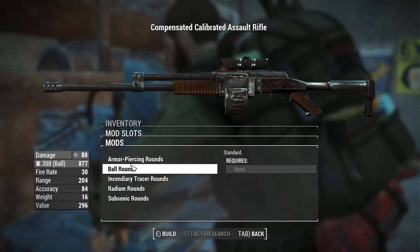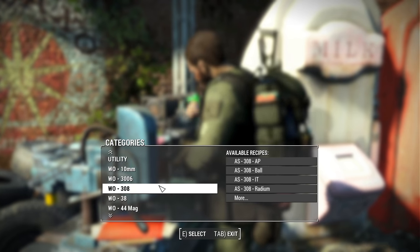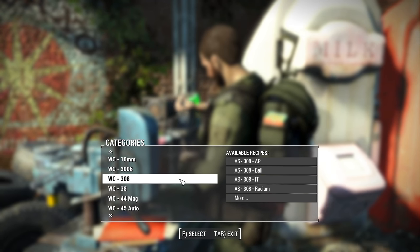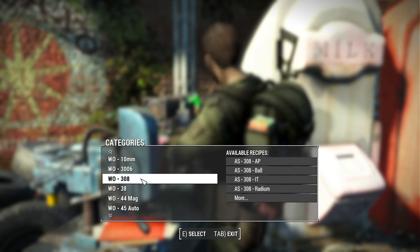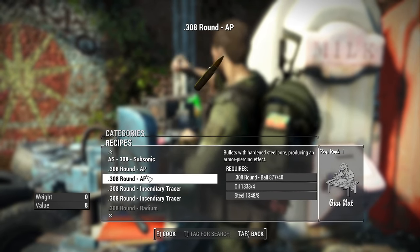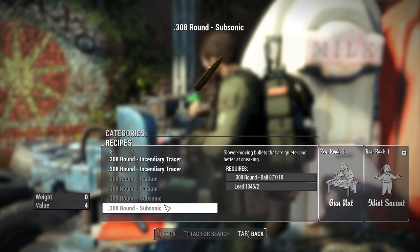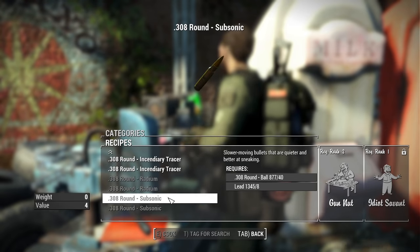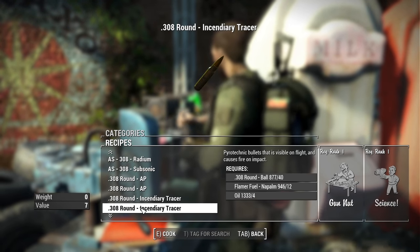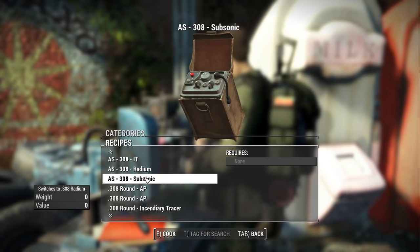You also have options for the type of rounds you're using: armor piercing, ball, incendiary, tracer, radium, and subsonic rounds. There are now a ton of new ammo types — not just raw calibers like .30-06, but also subtypes within each ammo type. Take .308 rounds, very common in vanilla Fallout 4 — now you have armor piercing, incendiary, radium, subsonic, and many other subtypes depending on the caliber.